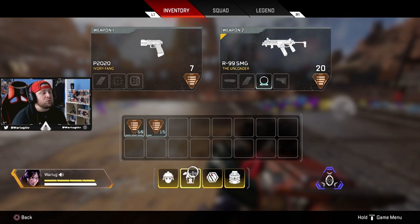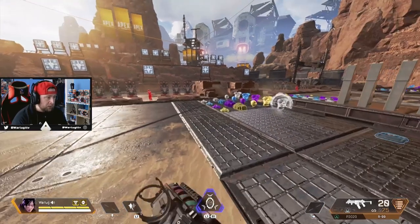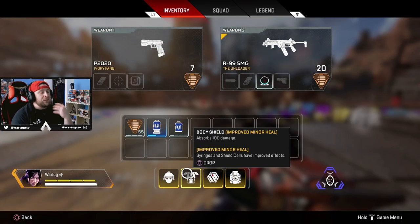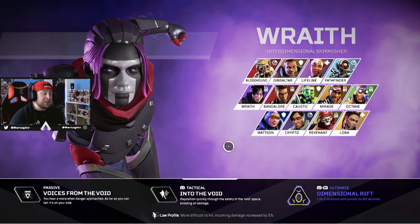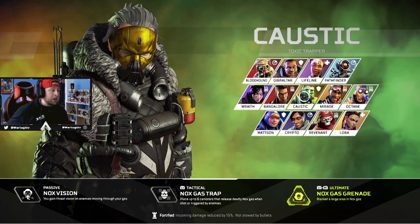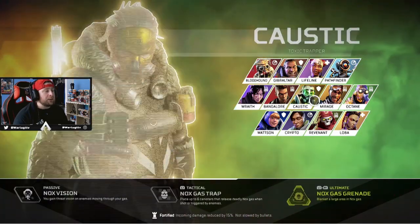Moving on to gold armor. The body shield absorbs 100 additional damage, and it improves minor heals — syringes and shield cells have improved effects, meaning they effectively double. Instead of getting one use worth of healing, you get two uses' worth each time. In my opinion, this item should go to your beefcakes or frontline players.